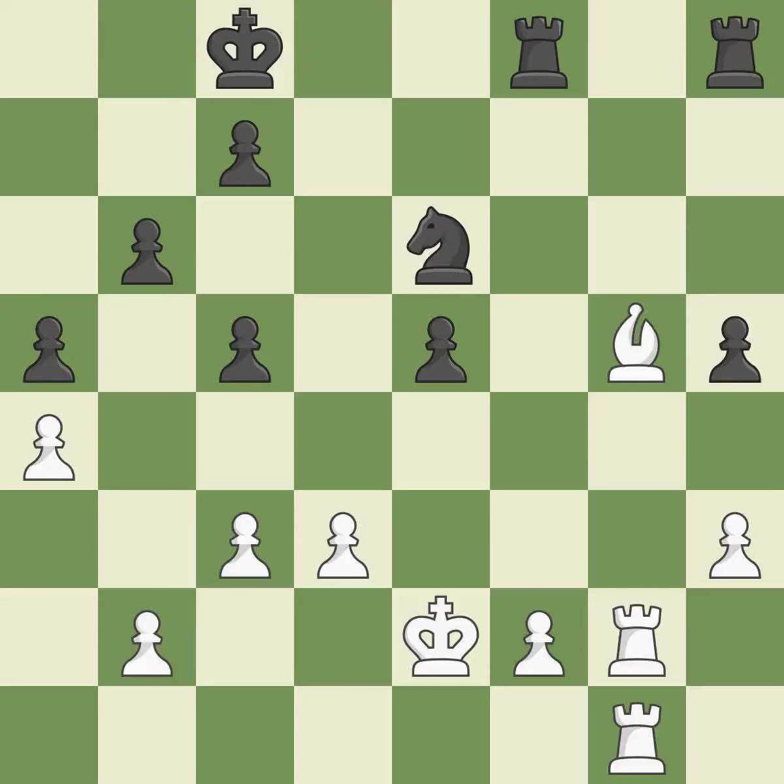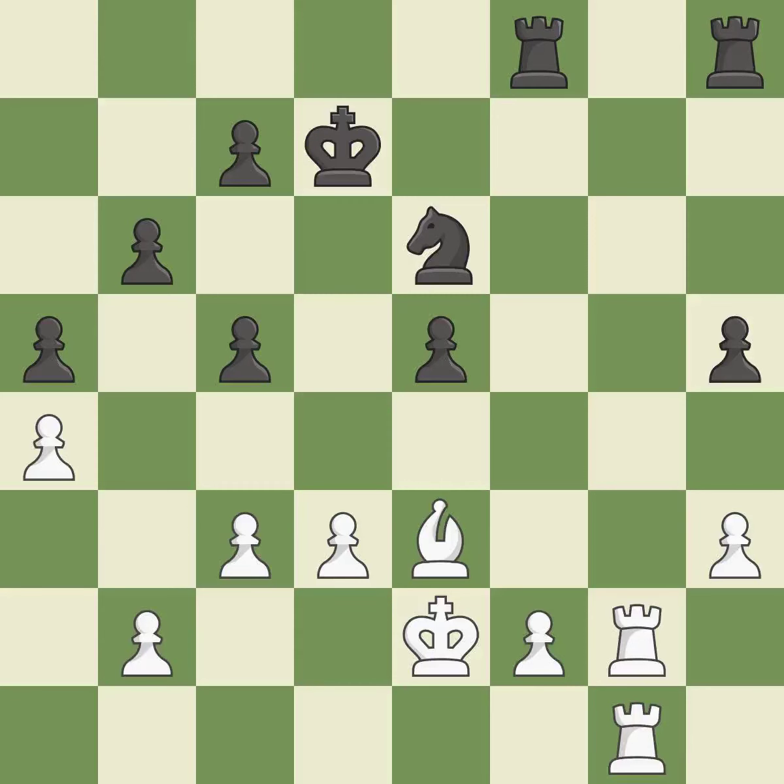The Rook is now on a square that is more secure. Among the best actions. While not a mistake, that is also not the wisest course of action. This enables the adversary to capture an outpost using a Knight — it is incorrect.